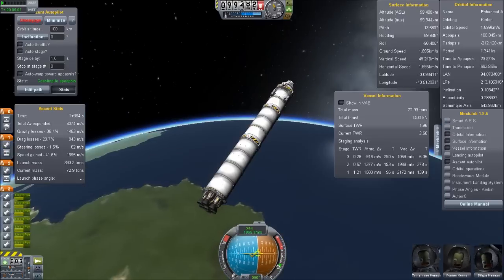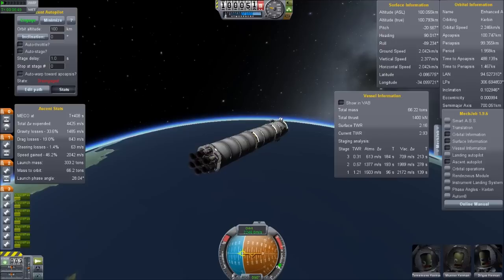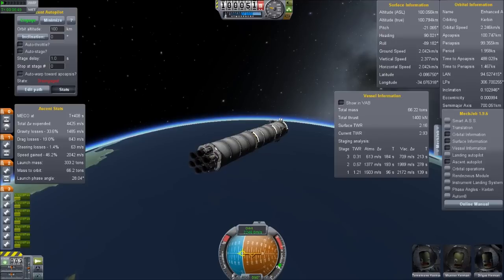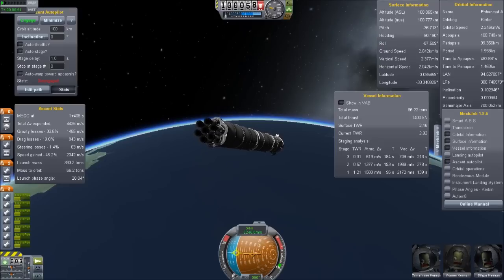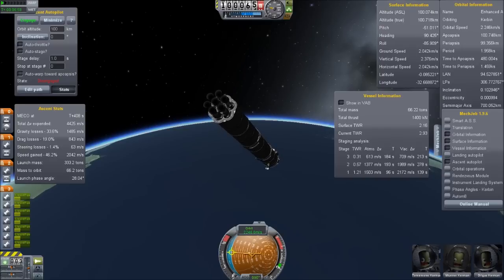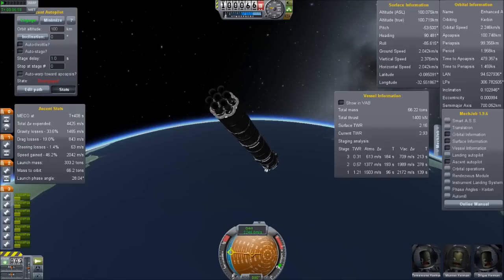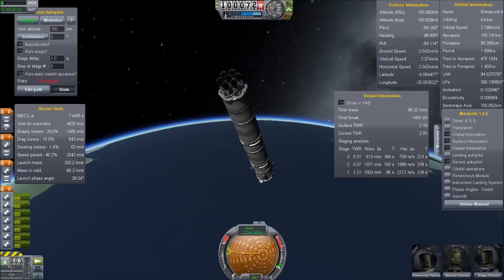We achieved 66.22 tons into a 100-kilometer orbit, and even with more than 700 meters per second of delta-V left in the main stage booster. A trip to the Mun's sphere of influence from a low Kerbin orbit needs roughly 1,000 meters per second of delta-V — that's more or less 70% of the fuel needed left in our booster. Imagine this were a refueling mission to your space station. With this design compared to our first launch, you can take the better part of an orange tank worth of fuel extra. In total it brings 80% more weight into the 100-kilometer orbit.